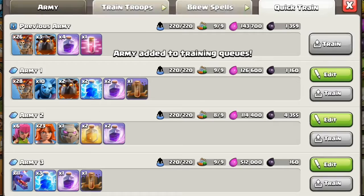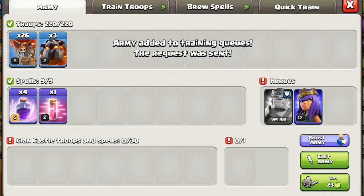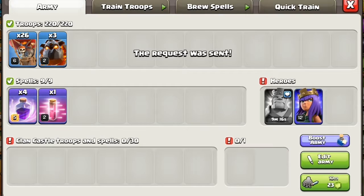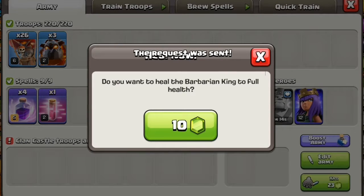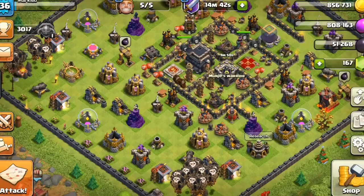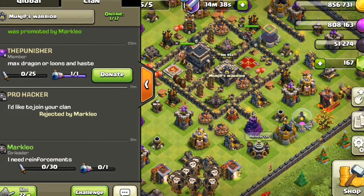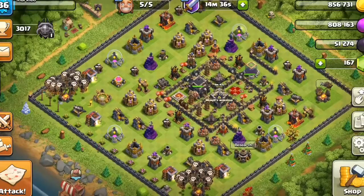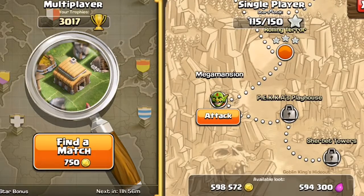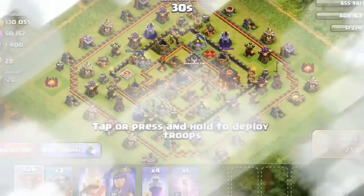I'm going to show you the best strategy to attack with a Town Hall 9 — it's better to go with Lava Loon. First of all, I just healed up my Barbarian King so it will help in the attack. I requested troops but no one is active, so no one is going to donate me.